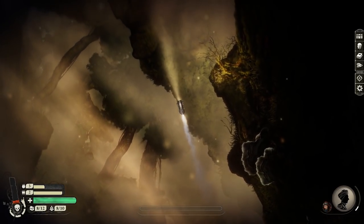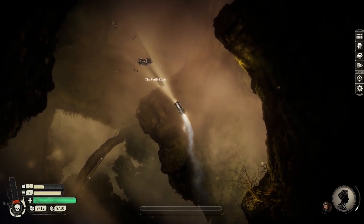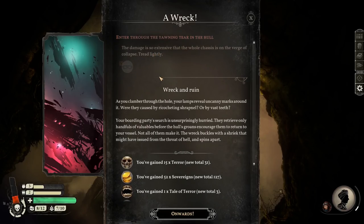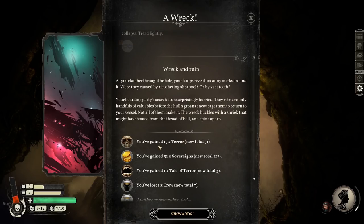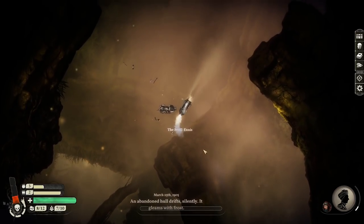I'm down to two supplies now. I found another grave - it's not ideal. A wreck - a wreck gleams with frost, its windows are dark, its engine silent. Perhaps something of value lies within. 60% chance. Normally I don't power up my veils very quickly so I don't usually get a good chance with these. As you climb through the hull, your lamps reveal uncanny marks around it - whether caused by shrapnel or by vast teeth, your boarding party's search is unsurprisingly hurried. They retrieve only handfuls of valuables before the hull's groans encourage them to return. Not all of them make it. That's bumped up my terror quite a lot - got 52 quid, a tale of terror, and I've lost a crew member.